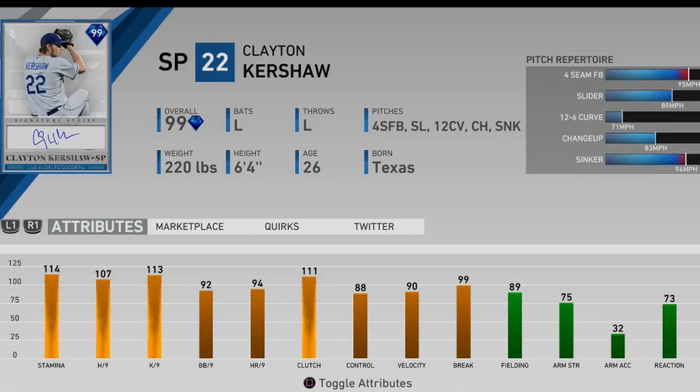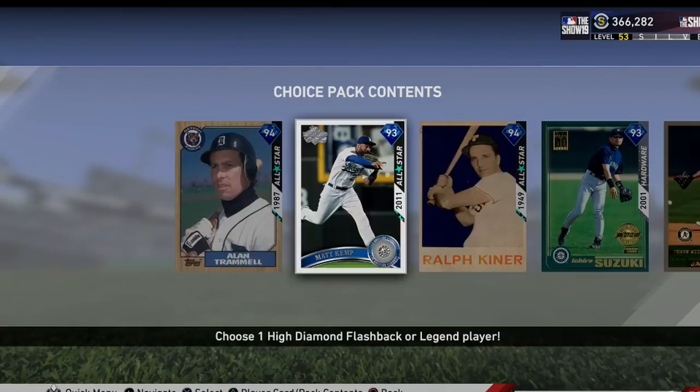Last but not least, Kershaw. Everyone online is using this card as their ace and it's so hard to hit. He's going to be my pick at silver 80. This Kershaw is straight filth — his curveball is disgusting, you literally can't see it on your screen, it drops out of nowhere. I highly recommend Kershaw as my top three alongside Ichiro and Camp.